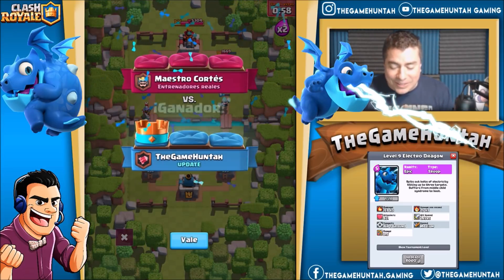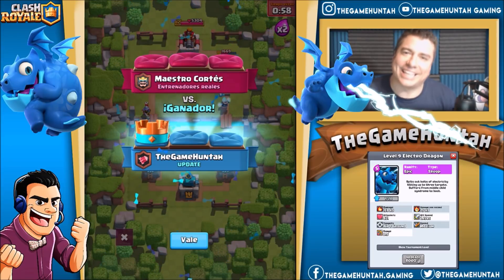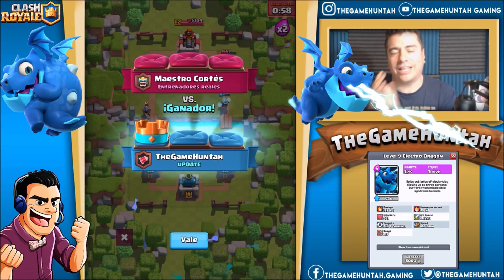Looking at the dragon, I kind of like it — three targets at the same time. How is it gonna work if we use the Electro Dragon against a skeleton army? It's gonna go crazy, insane, bananas! Well fellas, this is the Game Hunter. I hope you guys enjoyed this quick sneak peek of the Electro Dragon, the new card coming to the game. Don't forget to like, subscribe, and share my videos — I'll see you in the next one, take care everybody!